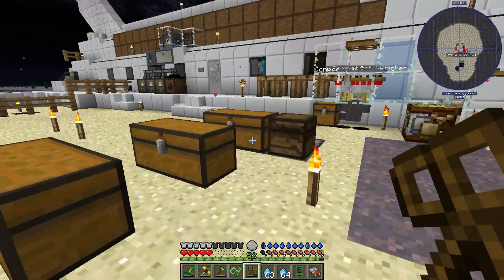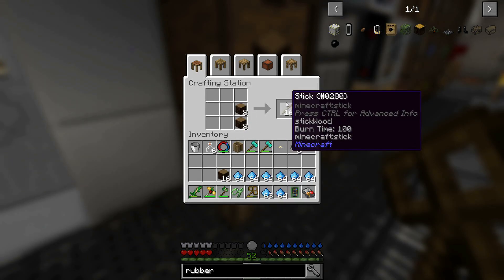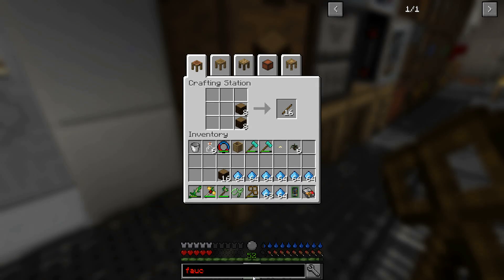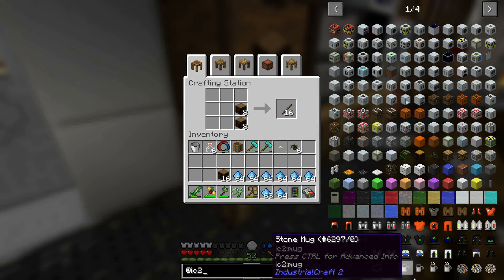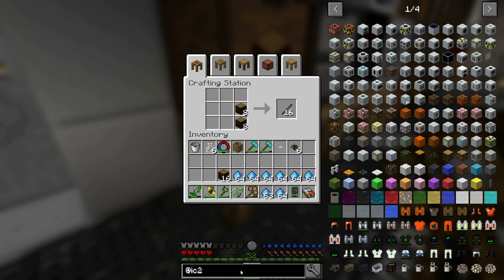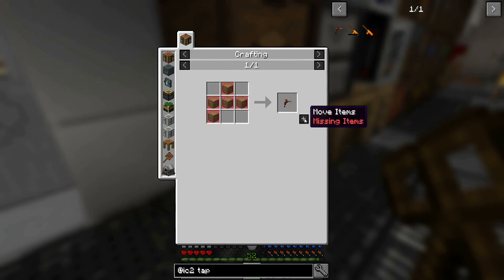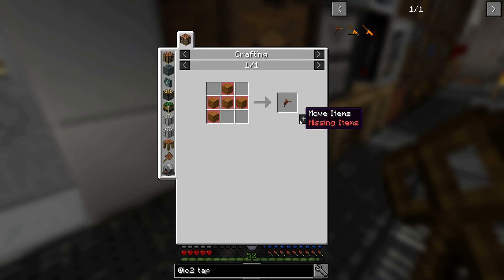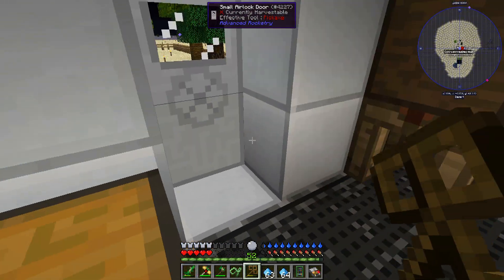Let's grab a little bit of wood. My mouse really slowed down - must have bumped the speed button. Let's go ahead and make up a bunch of sticks. Let's take a look - I think it's the faucet? No. Let's look at IC2 - it's a tree tap, that's what it is. The tree tap takes planks - I don't know why I thought it took sticks. We'll go ahead and make ourselves some tree taps. Okay, there we go, we've got a whole bunch of tree taps.